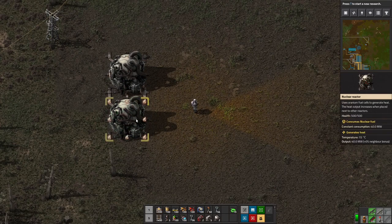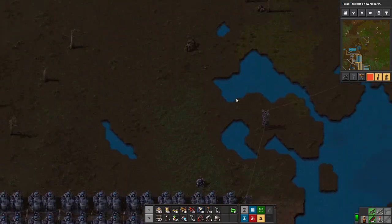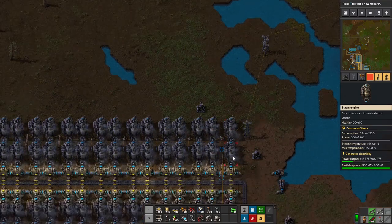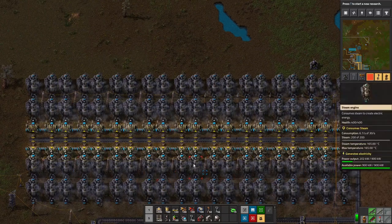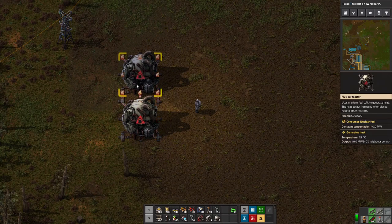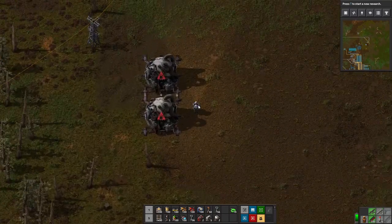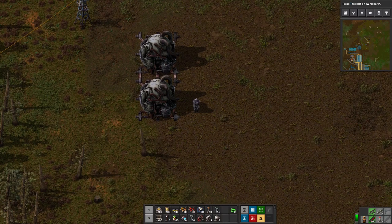So we're making 160 megawatts of power with these two reactors. For comparison, one steam engine produces 900 kilowatts — 0.9 megawatts. These 40 steam engines here generate 36 megawatts of power. The two nuclear reactors together create more than double what all 40 steam engines produce combined. That's how big these things are — nuclear power can generate a lot of power, which is awesome.